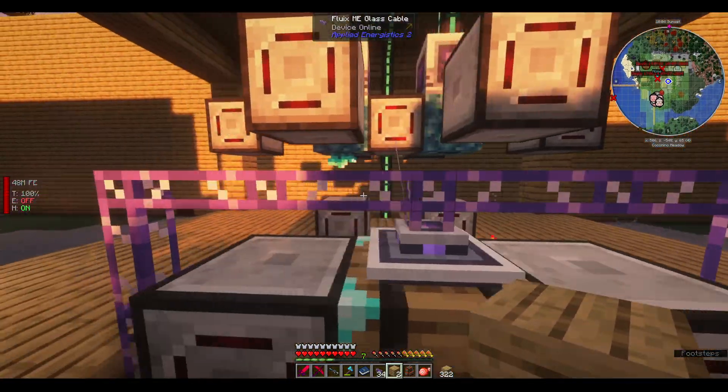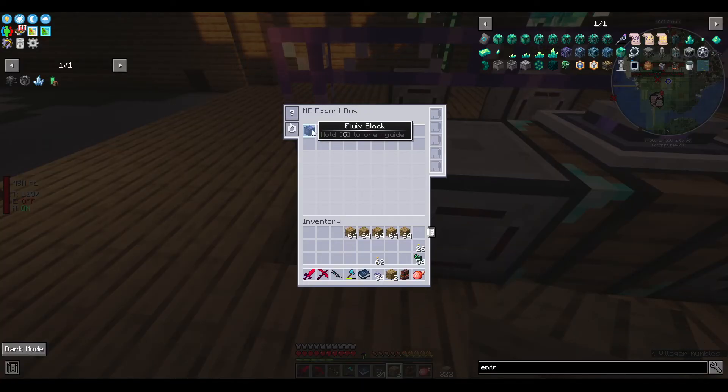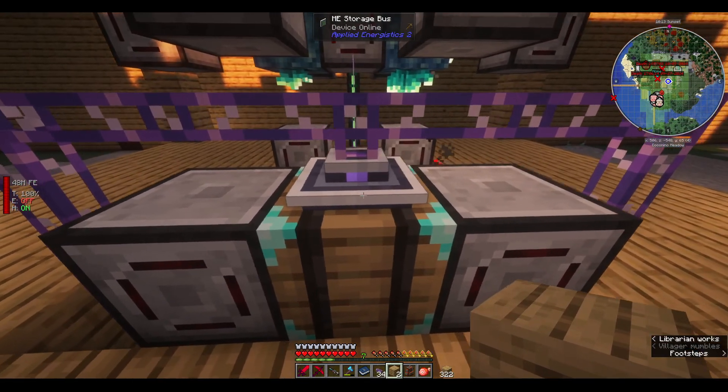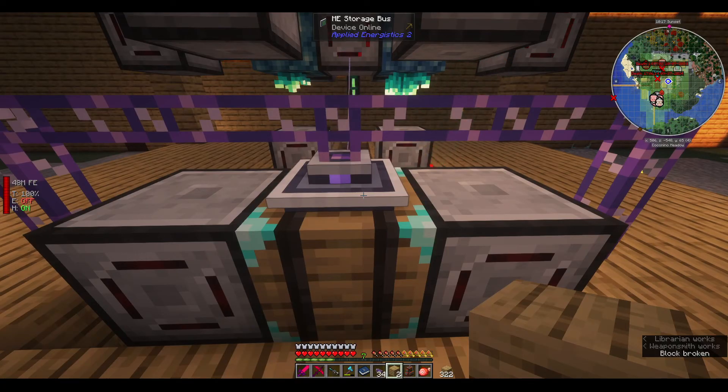It gets items right directly from my AE system — there's just an export bus that exports that. And I've got the ME requester that creates these blocks in batches of 25 or 50 and keeps a stock of 50.